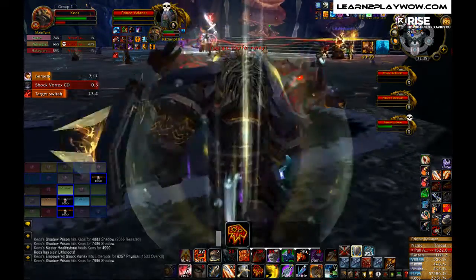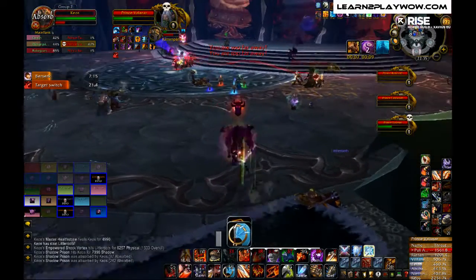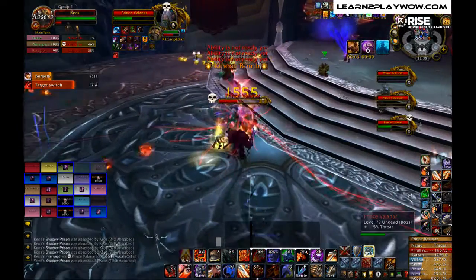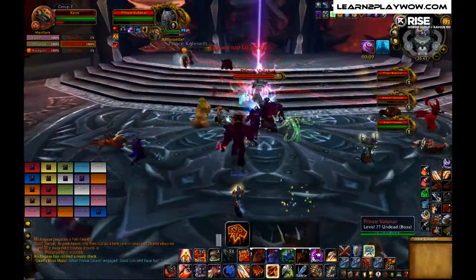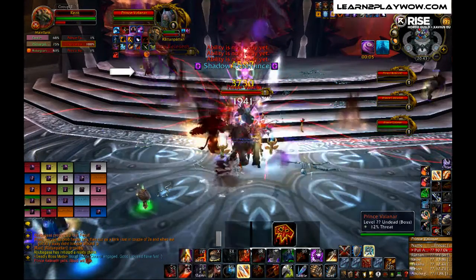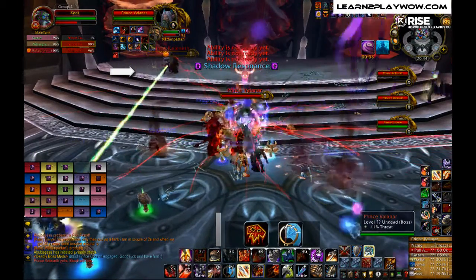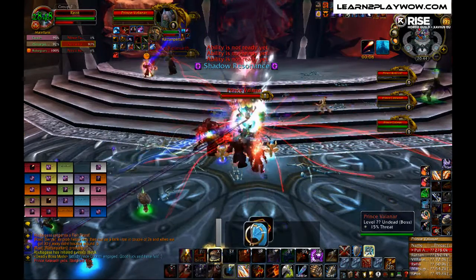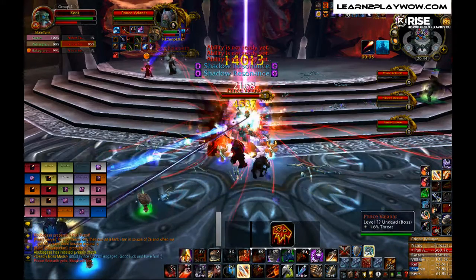Everyone will get affected except for the Shadow Prince tank, who can still move relatively freely to get to his dark nuclei. For the Shadow Prince, we used a normal tank and not a ranged one — we used a Death Knight, as Death Knights are good at taking spell damage. Having a normal tank is more safe and reduces problems with threat.